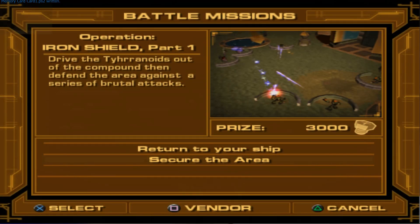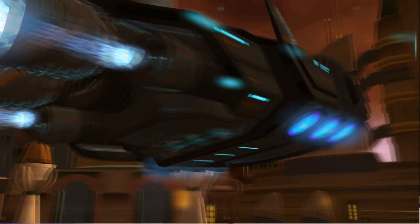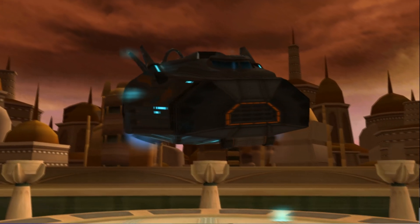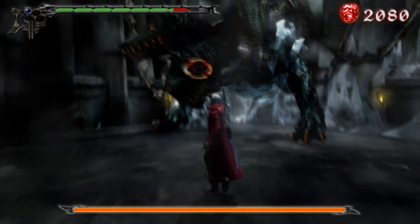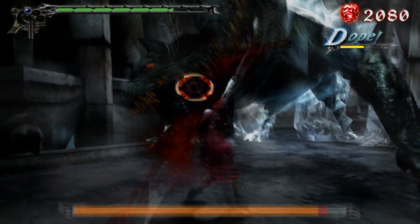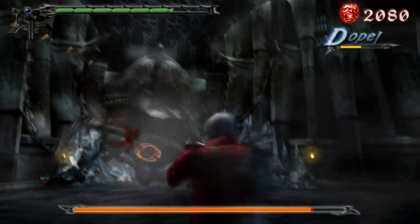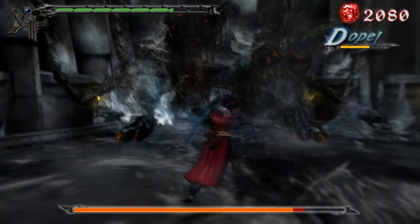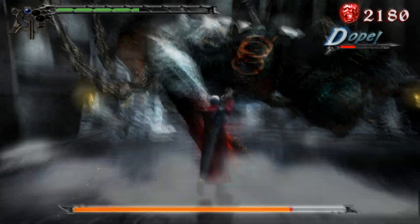With things like shaders and color saturation adjustments, there is no single correct setting — it's up to the user to adjust things to their preference. This gives the end user full creative control of how they want their games to look. Raising the internal resolution makes for much sharper character models and objects throughout the game world. However, these graphical modifications aren't a magical cure-all — it's not the same as going from 480p to true 4K.